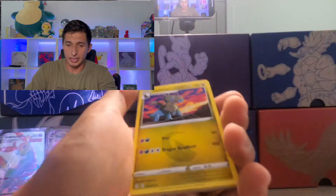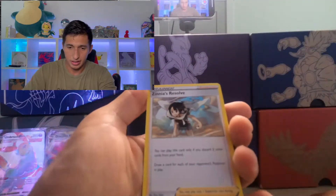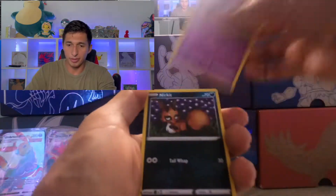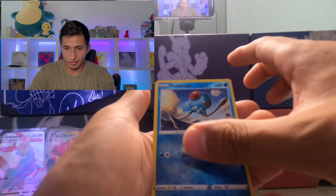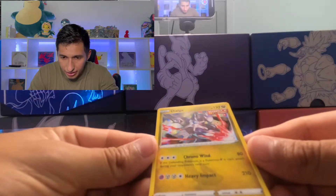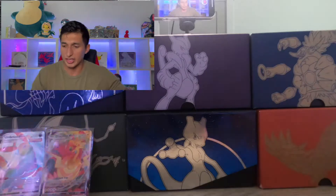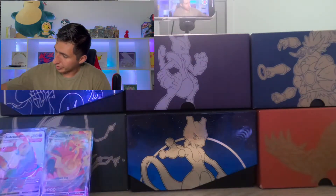Another green code card — let's go. Psychic Energy, Zweilous, Swellus, Zinnia's Resolve, Copycat, Cutiefly, Applin, Sableye, Nickit, Bergmite. Reverse is a Tentacool. Rare spot — nice, Dialga! Oh nice, Dialga rare. I didn't know that Dialga was even in this set.